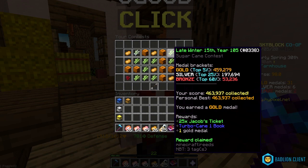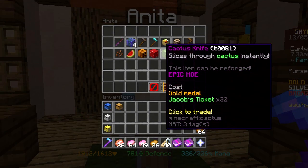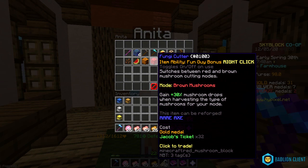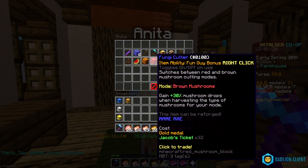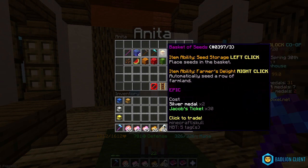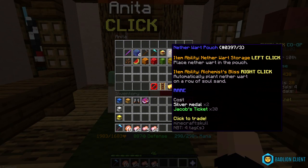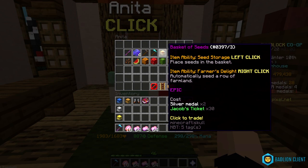They've also added some new items: the cactus knife, which is a tool for farming cactus, and the fungi cutter. The fungi cutter has two modes — brown mushroom and red mushroom. If you're in brown mushroom mode and break a red mushroom, you get brown mushrooms either way, so if you want to grind for a specific type this is really helpful. You also gain 30 extra drops when harvesting the mushroom type matching your mode. They also added an item that's basically the basket of seeds but for nether wart, since you couldn't plant it automatically before.